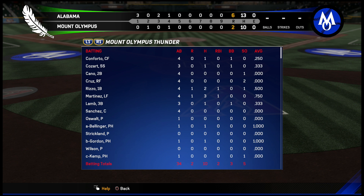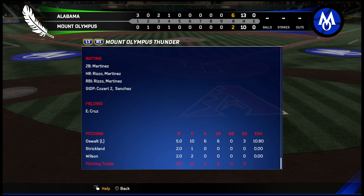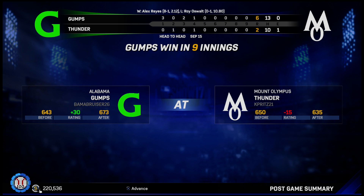Box score: Conforto goes one for four, Cozart one for three, Cano oh for four, Cruz oh for four, Rizzo had a big game two for four with a solo shot, Martinez in his debut goes three for four with a home run, Lamb one for three, Gary Sanchez oh for four in his debut, Oswald oh for one. Bellinger and D. Gordon pinch hitting go one for one each. Oswald pitched five innings with three strikeouts - kind of rough. Strickland and Wilson both pitched two innings and shut it down. Overall a tough game but we had two home runs so no upgrades - we have to play another game.